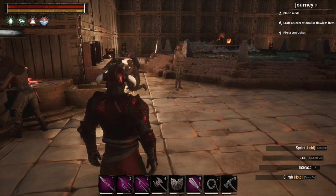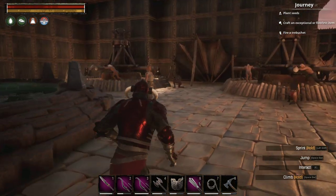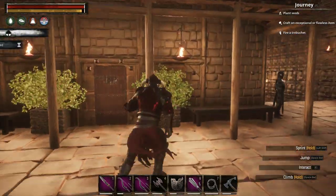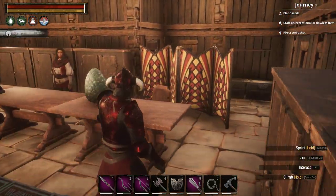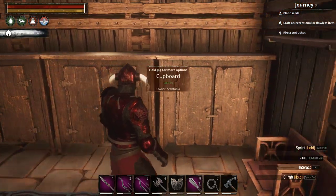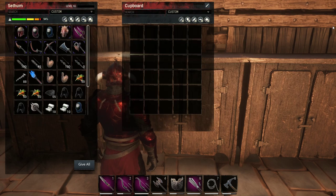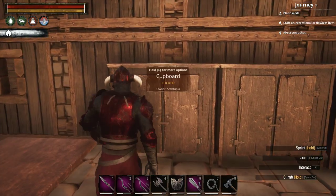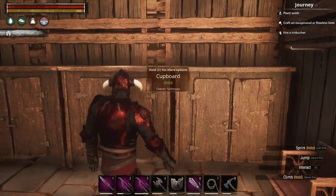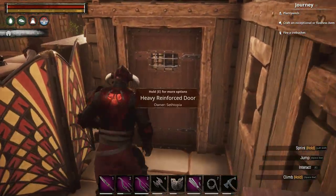A tier 4 thrall does not have a standard name — it has a specific specialized name, and that's how you identify it. This also applies to the wheels of pain: structures like wheels of pain and taming pens are accessible to anyone, so you might want to enclose them within a building. You can lock chests and cupboards, but do not place them close to a window because a player — on PvE or PvP — can still access cupboards through a window.